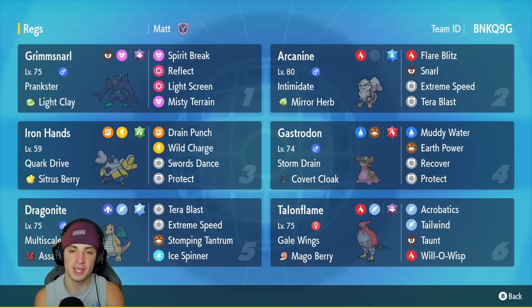We got Iron Hands as our third Pokemon, and this is the only Paradox Pokemon on this team. It's got Quark Drive, Sitrus Berry, but it's not rocking Fake Out — this one is here just for the sole purpose of doing big-time damage. It's got Drain Punch, Wild Charge, Swords Dance, and Protect.